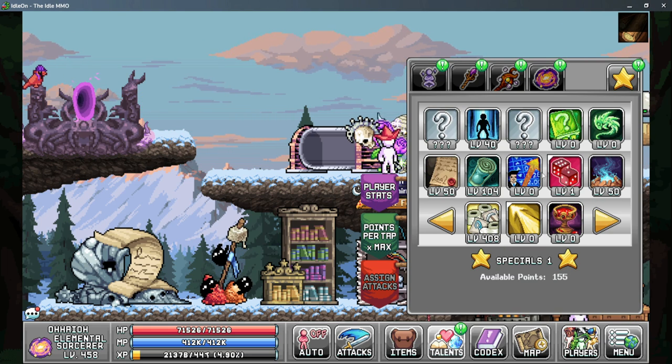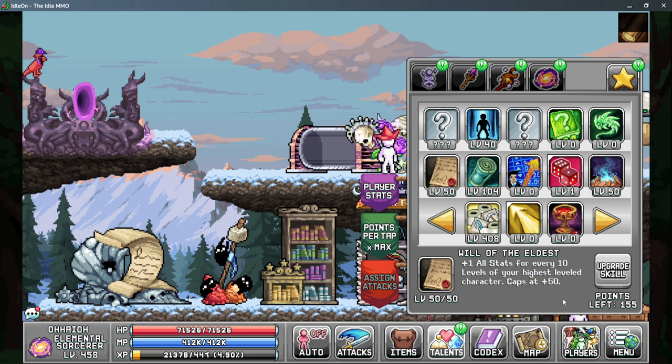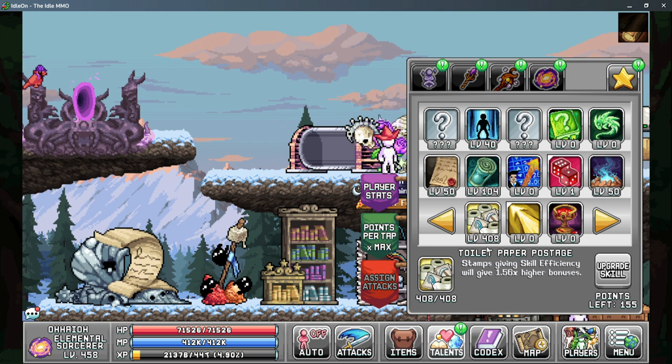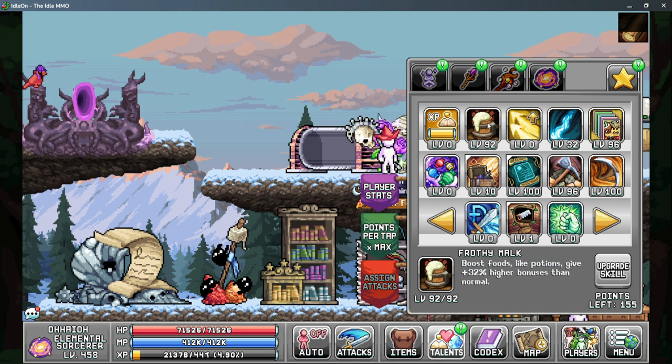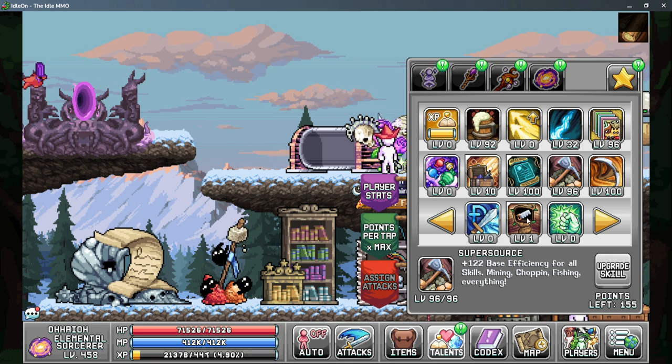On your star talent tab you have a few things that can help you out, such as will of the eldest to give you another 45 to 50 base stat depending on your character level. On tab two you have frothy mock to increase that boost food and make that soul bull gum more important, and then super source for more base efficiency from all of your skills. This does include worship even though it doesn't say it.